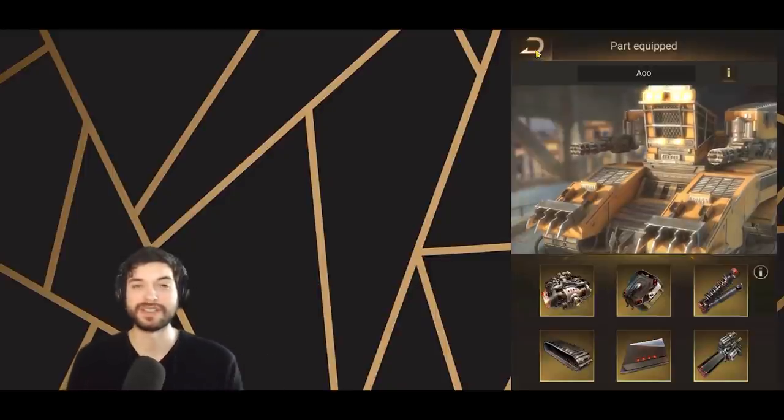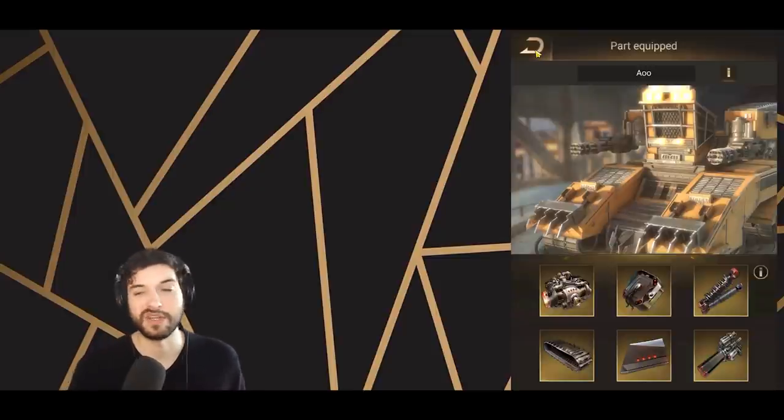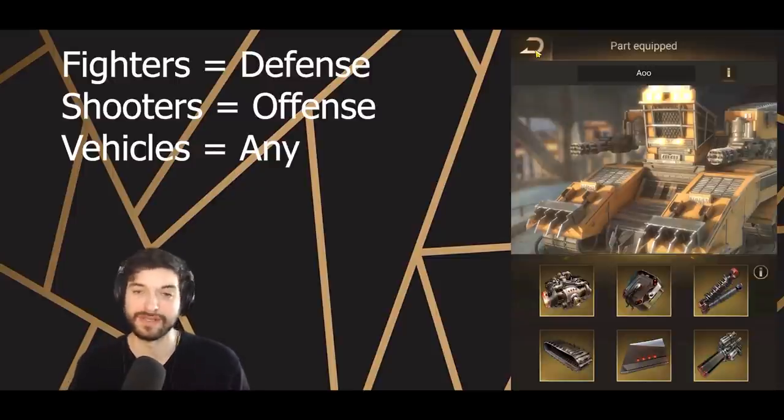For this example, we have a fighter in the front. What do fighters need generally? Fighters want tactical resistance. Fighters aren't going to do that much damage — the exception is Siren — but in general fighters are there to tank, heal, or provide some CC. So you really just want defensive stats: HP is great for everybody, tactical resistance is really good for fighters, and tactical might is incredible for shooters and vehicles generally speaking.